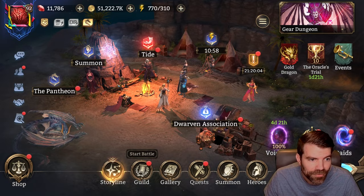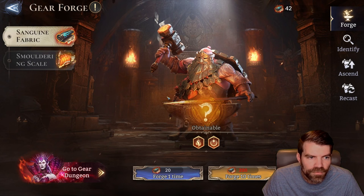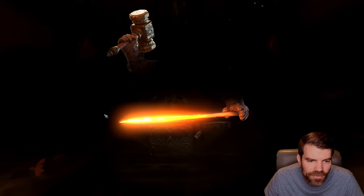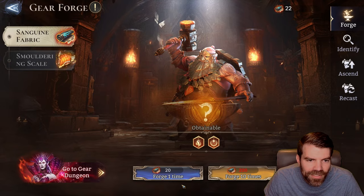But first, I want to check out the Gear Forge. I did a little bit of farming last night and got a couple of the Forge materials, so let's do a couple of these and see if we get anything cool. So this is the left-hand side — we get crit damage, attack, healing, and rage regen. We started with a poo-poo piece: crit damage 40 and attack plus 10. Probably not worth keeping a bad piece, but we'll just hold onto it until we get a couple more pieces.